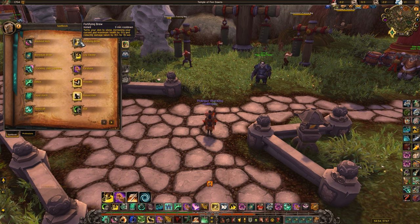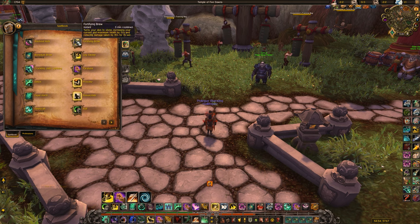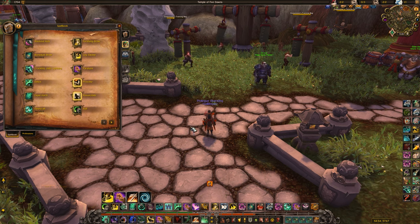Next up we have Fortifying Brew, one of your defensives. It grants you 15% increased health and you take 15% less damage. This has nice synergy with Touch of Karma, which gives you a shield based on your max health — if you use Fortifying Brew first you get a bigger Karma shield. In PvE situations you can also Fortifying Brew and then Touch of Death to get more damage, but in PvP the main use is getting a bigger defensive shield when you need all your cooldowns.